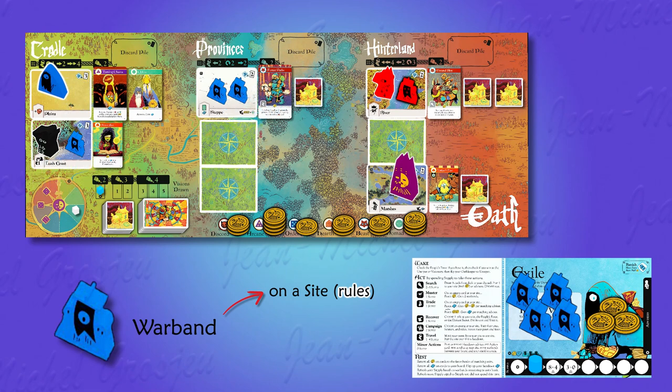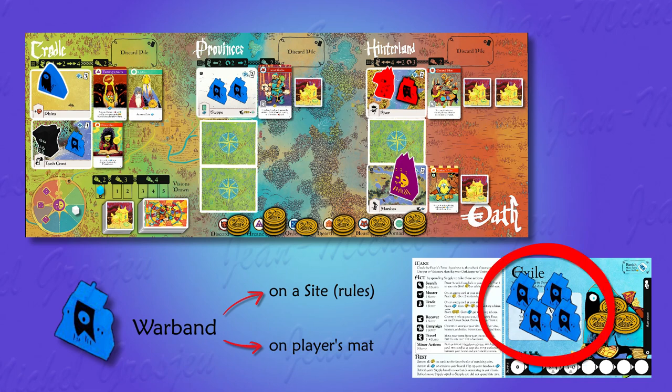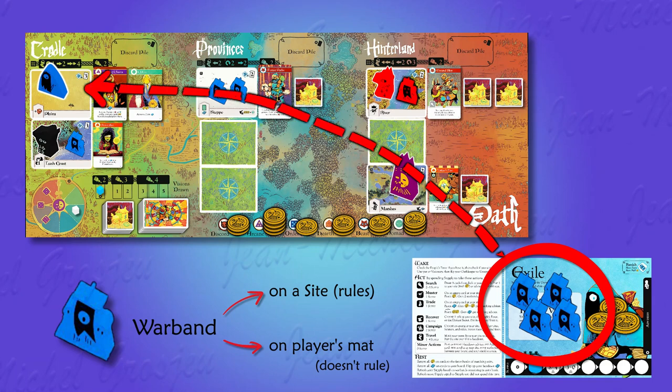Warbands can also be placed on the player's mat. There are four warbands on blue player's mat, and these are the player's own Praetorian Guard — a small army that follows its master wherever he goes. These soldiers don't spend their time ruling land and people; they just follow their master. So on the plains, for example, one can say there are blue armies there because blue's pawn is there and his personal guard of four warbands is somewhat included inside his pawn. But no, blue player does not rule the plains.